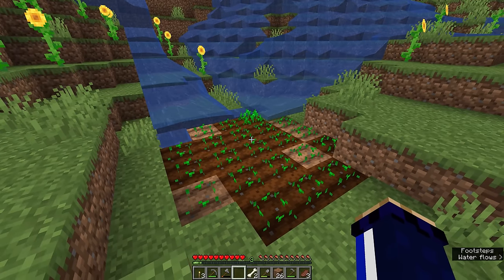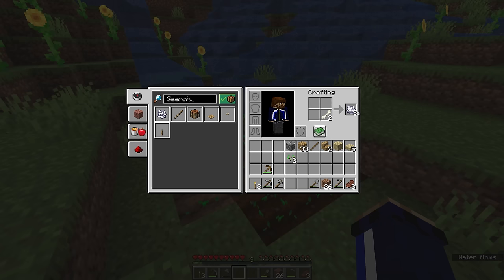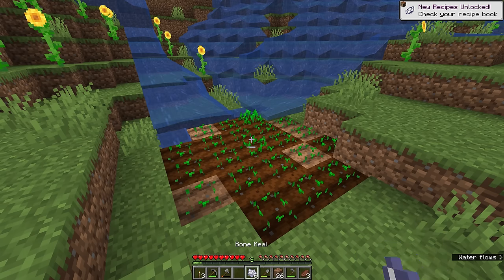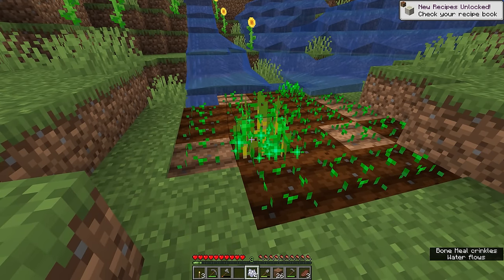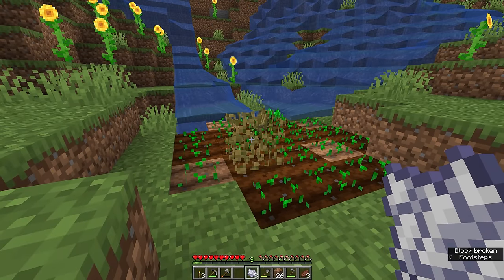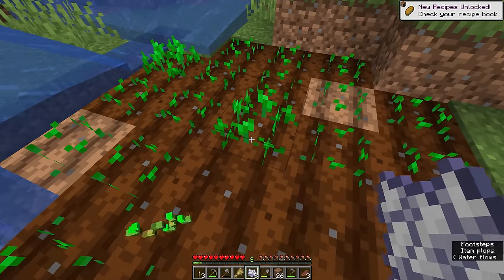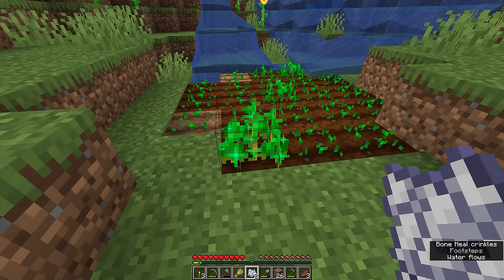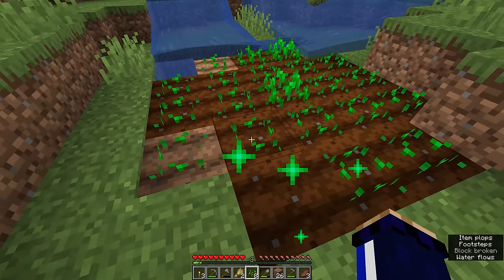Now we've filled up this wheat field, it's a waiting game. But if you have some bones from killing skeletons during the night, you can break those down into bone meal, which will instantly grow the crops a couple of stages. If I right click on this a couple of times, it'll grow through a few stages until it becomes this golden mature wheat, which we can harvest by breaking it, getting one sheaf of wheat and a bunch of wheat seeds that we can replant. Usually takes two or three bone meal to grow a crop to full maturity.